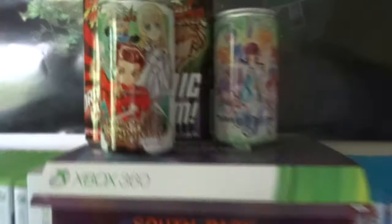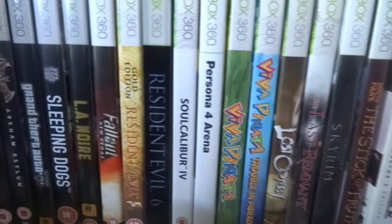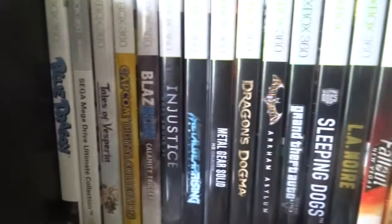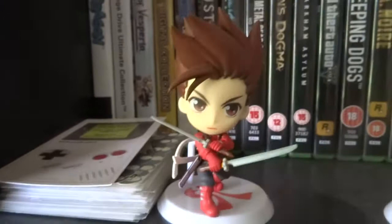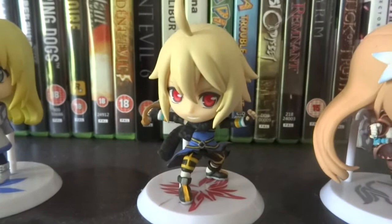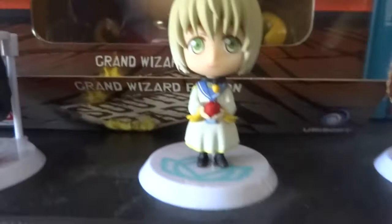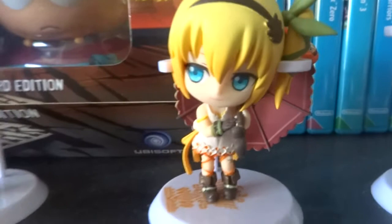Moving on to the 360 games - these are all great games. Notable ones: Persona 4 Arena, Resident Evil, Fallout, Dragon's Dogma, Metal Gear Solid HD, the Capcom Collection, and Mega Drive Collection. All the little chibi figures in front are from Tales of Symphonia: Lloyd, Colette, and from Symphonia 2: Emil, Tenebrae, Velvet, Laphicet. Then from other Tales games: Alicia, and from Tales of Zestiria - Edna.